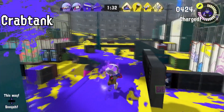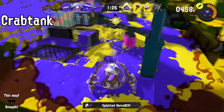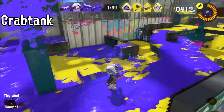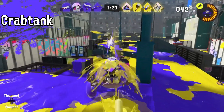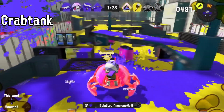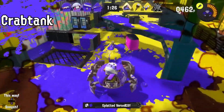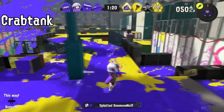Next we have the Crab Tank. We've seen it already in two other trailers, but it looks like you can take normal damage on it whenever a player shoots you, so you'll want to be careful. It also has two types of firing: one full blast that does a lot of damage and ink coverage, and one where you just shoot multiple rapid shots — takes about three to four to get a kill. Also when you roll it looks like you recover a bunch of your health, which maybe makes up for when you get shot by an enemy.